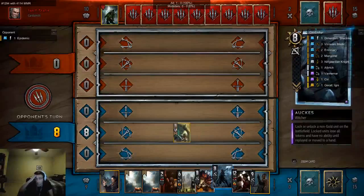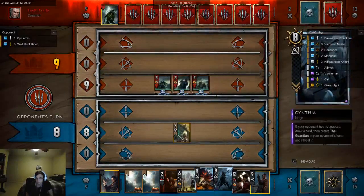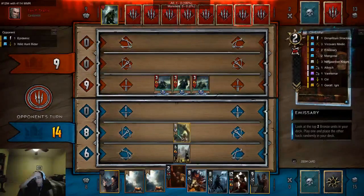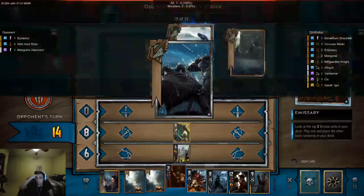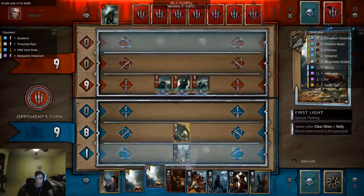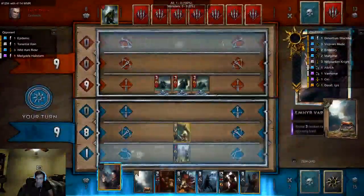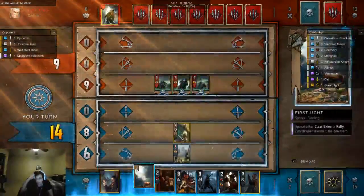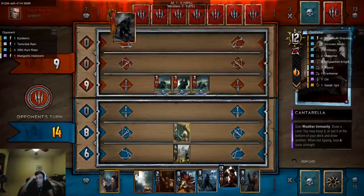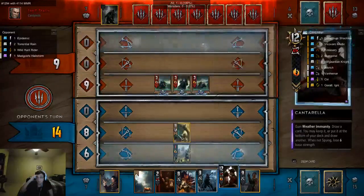We're definitely up against a control deck. Then we're going to clear the weather — how many weather cards can our opponent actually have? We're going to save the other clear weather in case they have multiple things. He's rallying? This is getting annoying.